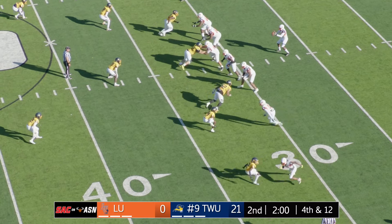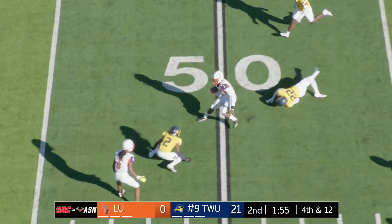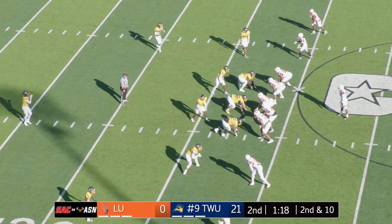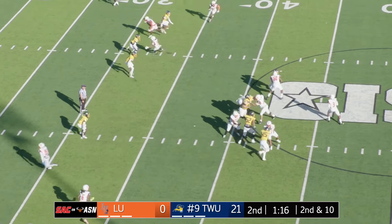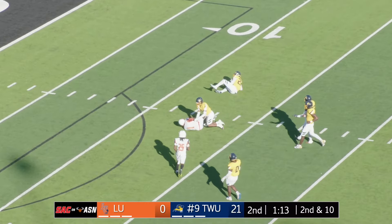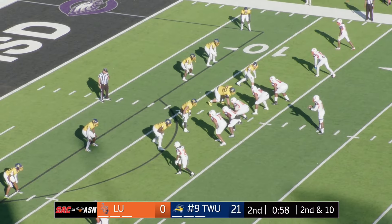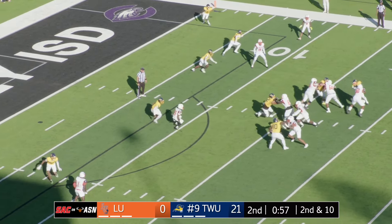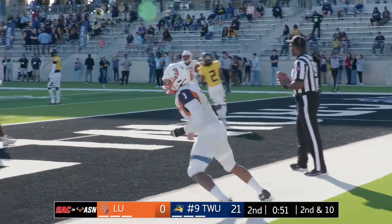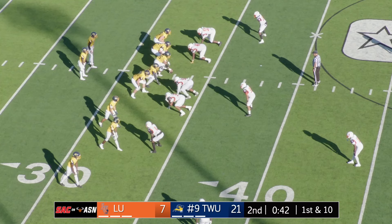First and ten, empty backfield, Bardell. That's right — dropped by the touchdown pass there. That one was complete — boy, he threaded that nicely in between a couple of defenders. Out of the empty backfield, three wides near to the far side. Bardell says heck, but they're going to run — five, four, three, two, one — putting up six on the board for the visitors from Langston with 51 seconds left.